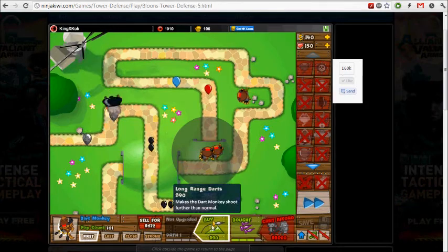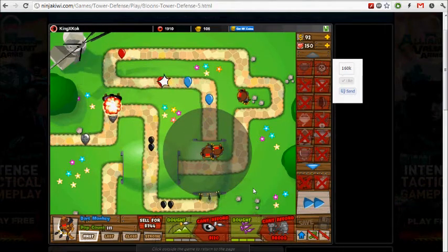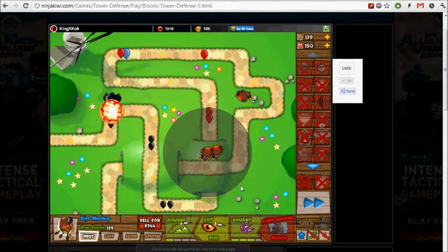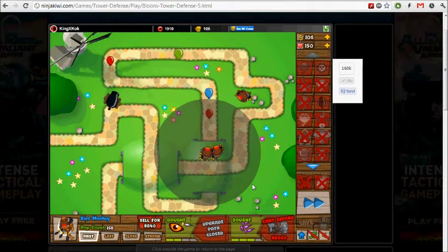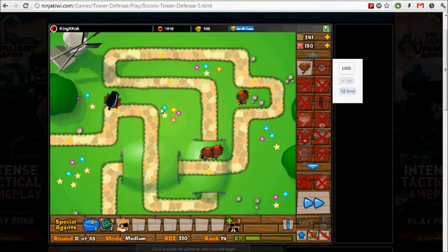So you need the Super Monkey Fan Club ability. And also, round 59 has camo leads, so we get a juggernaut for that. And yeah, that's pretty much it.